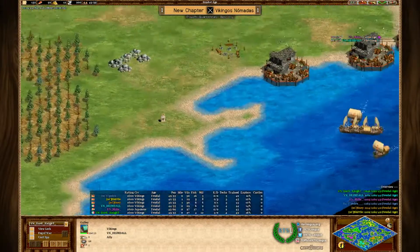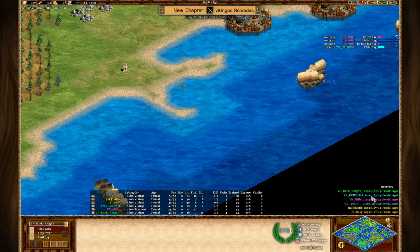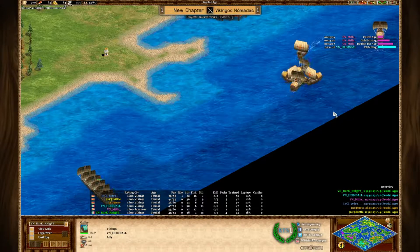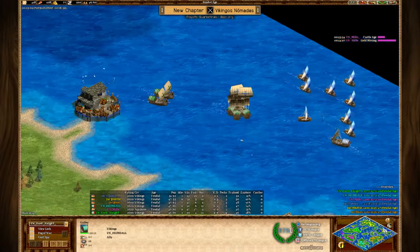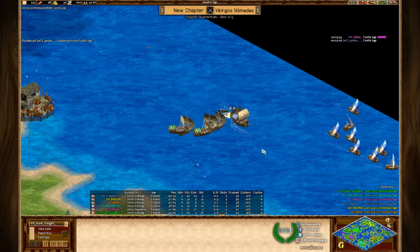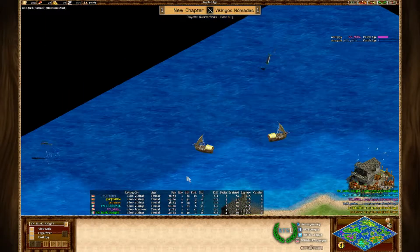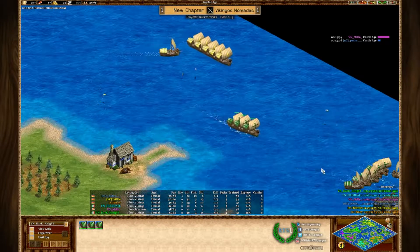VNS are nicely set up on the doorstep of the orange island, but orange seems well prepared close to his home base. Reinforcements take a long time to arrive at the battlefield, and the players are waiting for an advantageous fight rather than engaging for nothing. At the top, Dark Knight is killing absolutely everything, forcing Skittle to join the fight there and leaving no time for raiding. This kind of engagement can be decisive on a map like this.